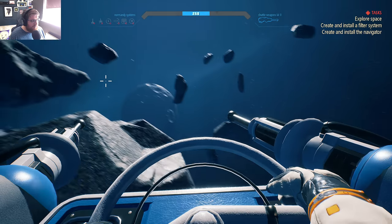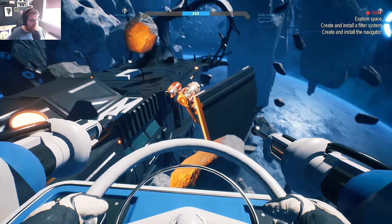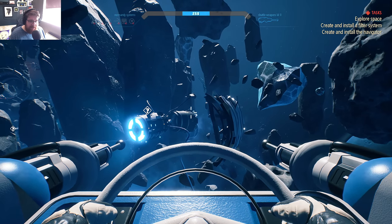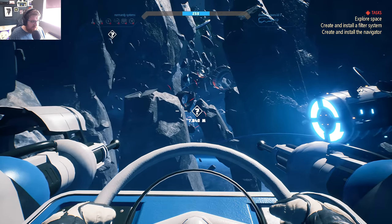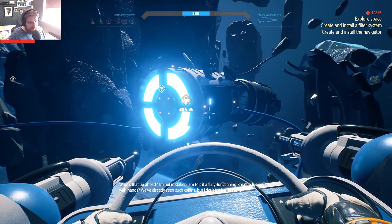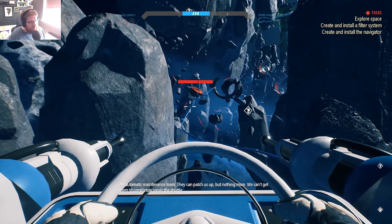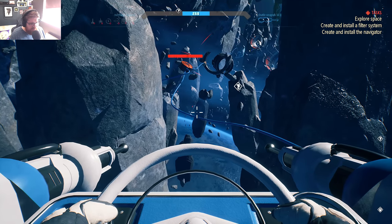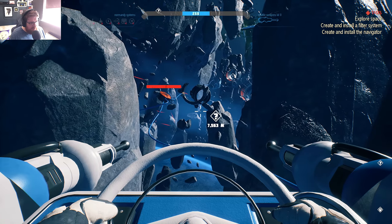Let's go! There's so much wreckage around here and I'm so used to seeing a pod and wanting to go out and explore it — that's not how this works now. The controls are really floaty. There's a huge chunk of ice over on the right, a big glowy thing. Wait — is it a fully functioning Breathedge coffin with hands? An automatic maintenance team — they can patch us up but not completely repair the shuttle. Yeah, that's a coffin bot station!